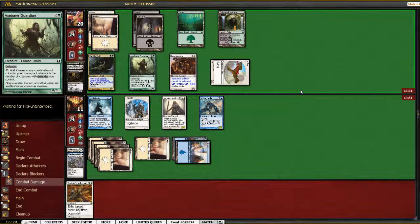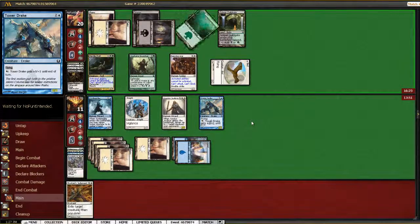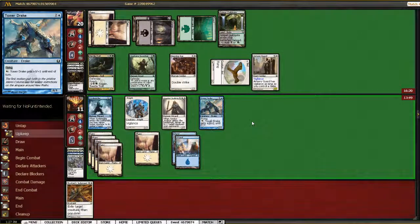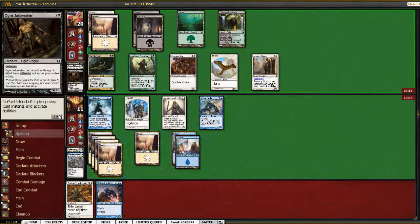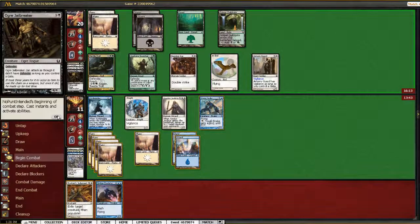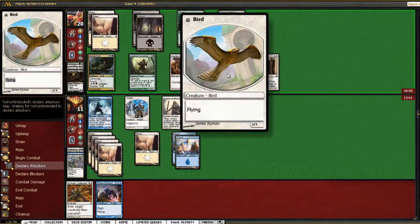I'm going to be kind of frustrated if he has even more pump. At least he doesn't have that. Guard — I don't really care about it. Skyline Predator is a good draw. We'll go ahead and pass the turn and then play that. Can't imagine he'll get in here with the bird.